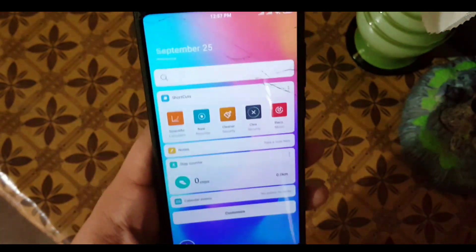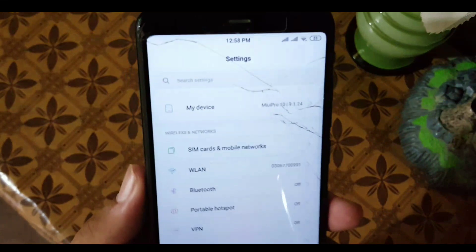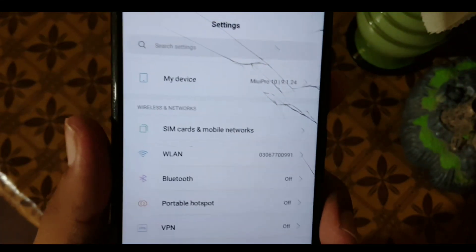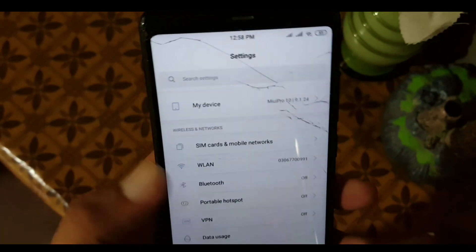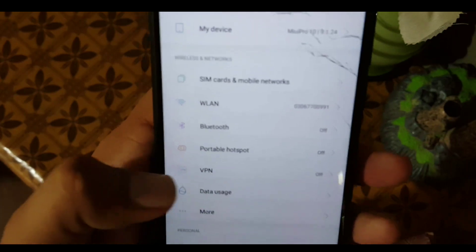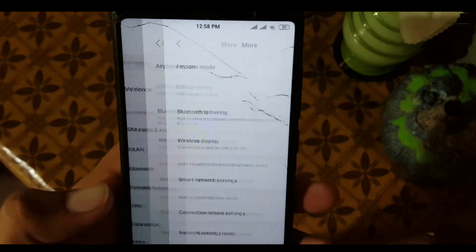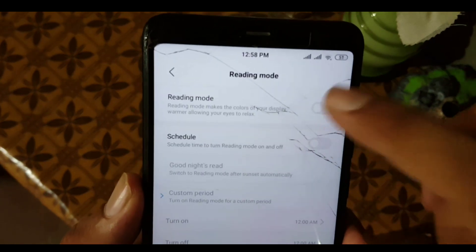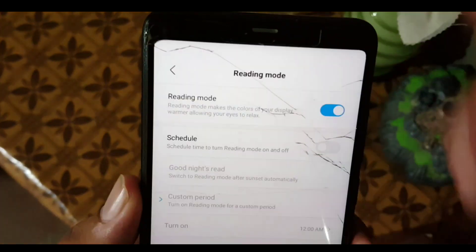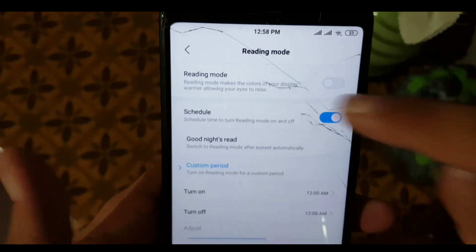The overall performance is pretty good — everything is working fine. After that we have SIM card, mobile network, WLAN, Bluetooth, portable hotspot, SIM card, VPN, hotspot usage, and in More we have Bluetooth tethering, etc. In the Display section we have the brightness level at the top, and after that we have Reading Mode — also known as blue light filter — which is working fine.